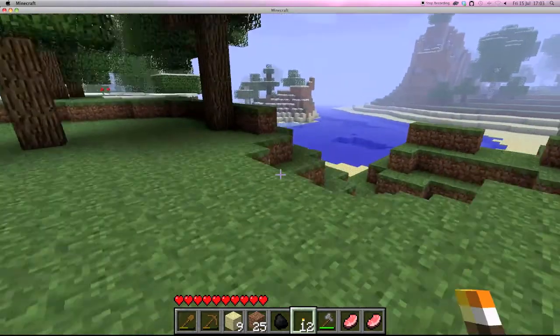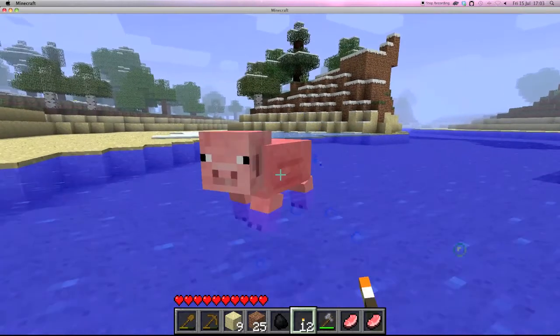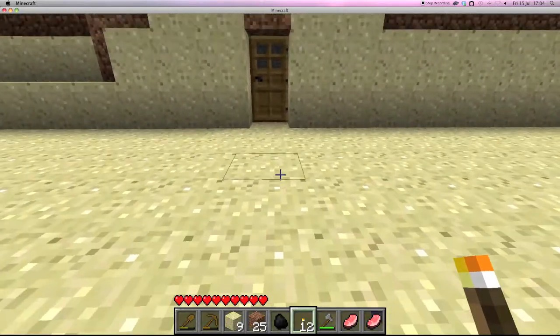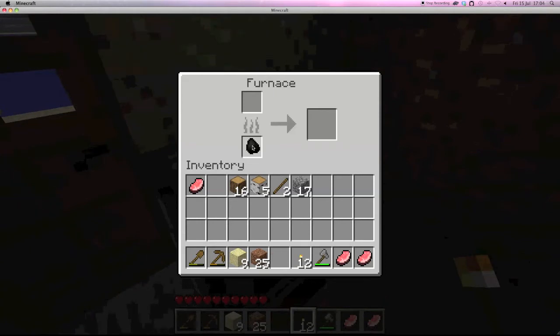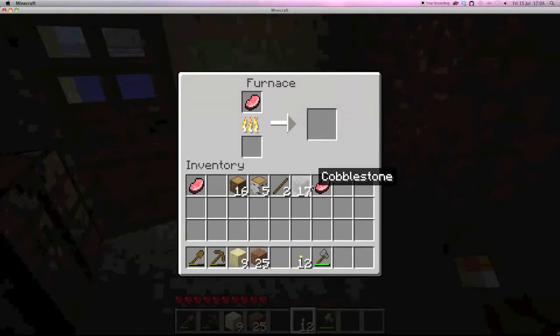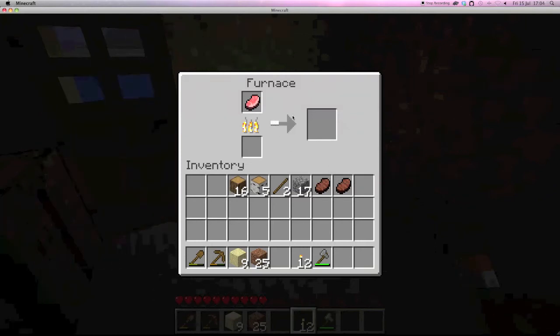Now I've got two pork chops. I'll find my shelter again and put them in the furnace. Now I've got three pork chops. Coal and charcoal can also be used to power a furnace and they tend to last a lot longer than a block of wood. We'll put that in — this arrow indicates how much cooking is done.